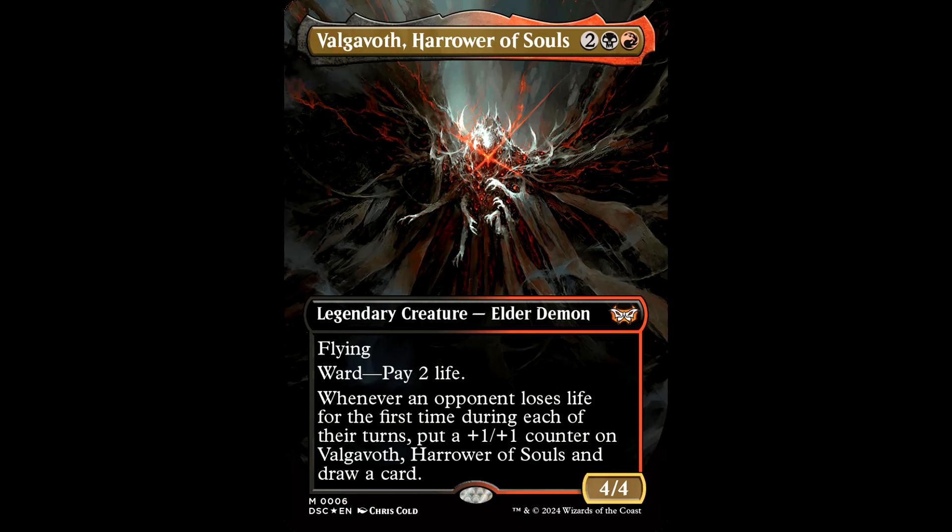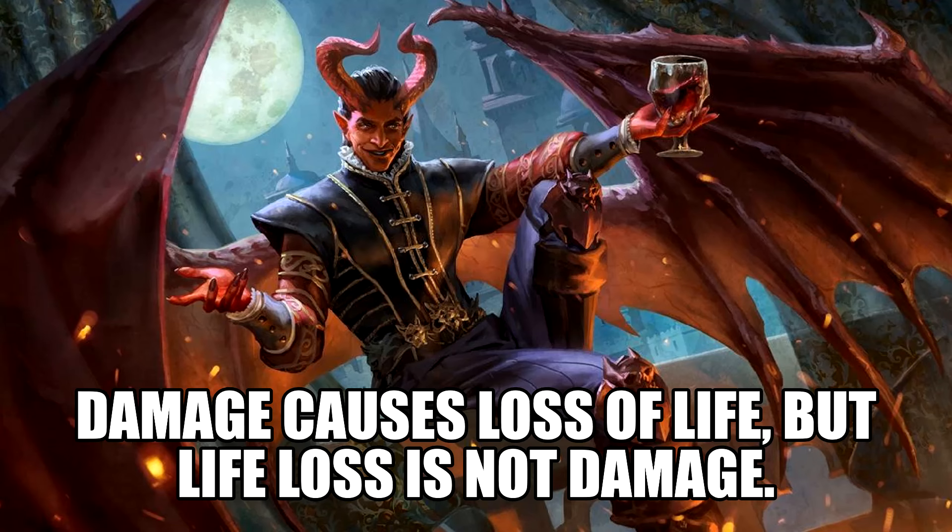He looks like a damn moth demon out there. Two black and a red, legendary creature, elder demon. It's a 4/4 with flying and ward — pay two life. Whenever an opponent loses life for the first time during each of their turns, put a +1/+1 counter on Valgavoth and draw a card. This is pretty diesel, man. 4/4 for 4 with flying, and that ward pay two life. Now in Commander, if this guy gets too big, the pay-two-life ward will do almost nothing to protect him if somebody has a removal spell, but you know, it's something.